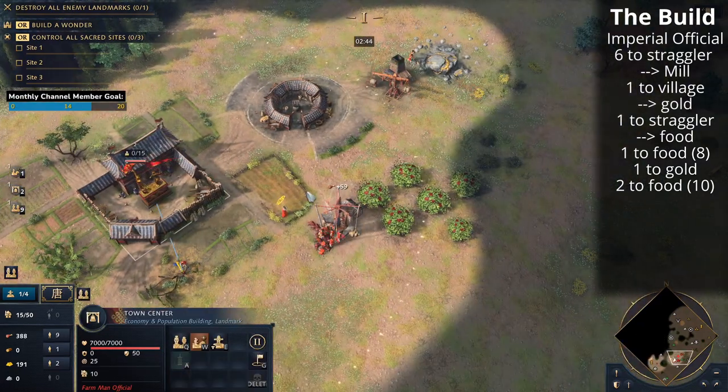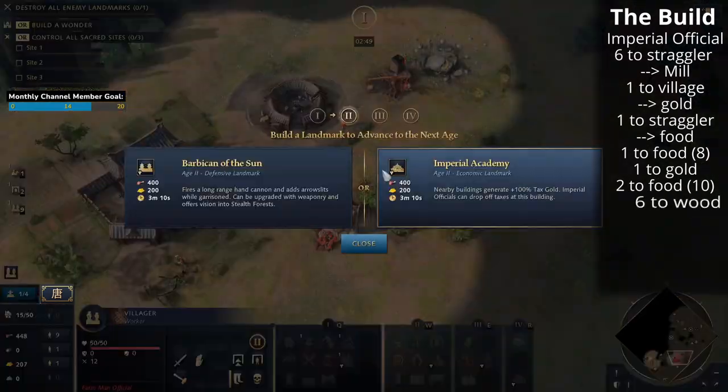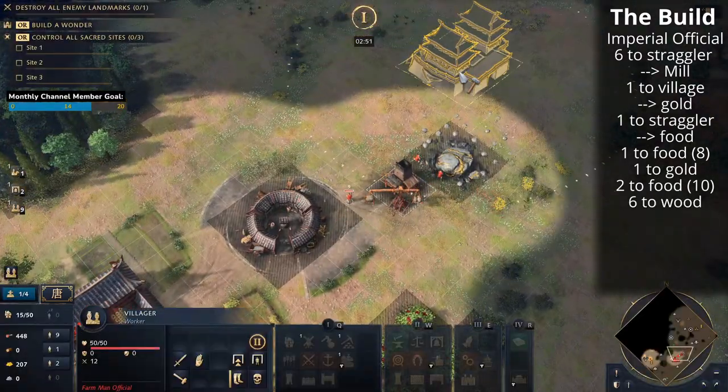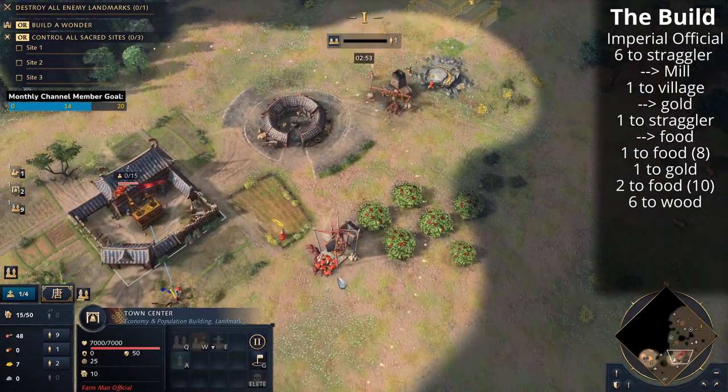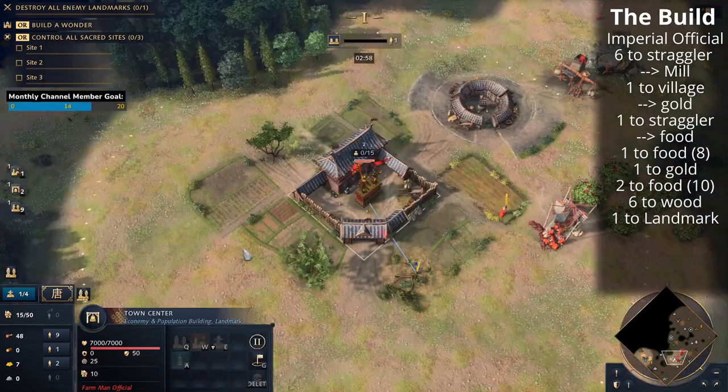We just did a drop-off of collected gold, and now the new villagers from the town center will go to wood. We're going to get the next six villagers to wood. We're going to pull that one villager away to build the Barbican of the Sun, and once that Barbican is built that villager will go to gold.